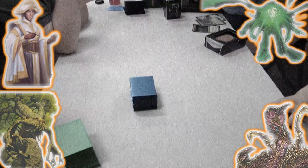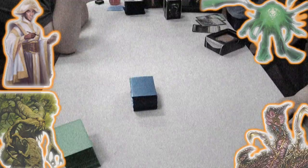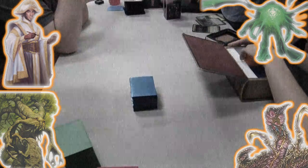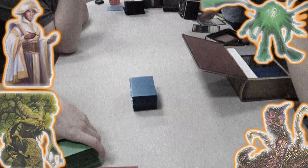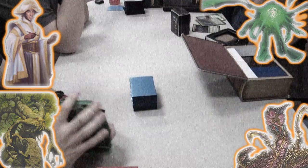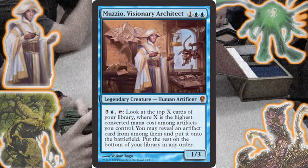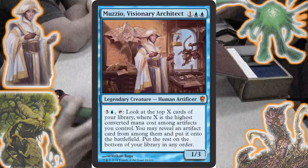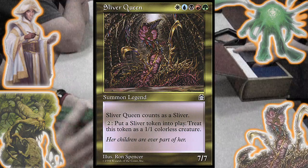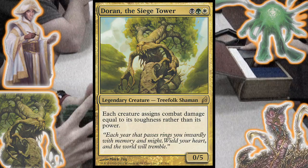Welcome to a spooky Halloween edition of Thronehead Commander where we take on the zombie horde. The horde was initially suggested by YouTube user Michael Paglia many months ago. The parties involved are Nick playing his Muzzio Visionary Architect deck, Trey playing Omnath Locus of Mana, Jon playing his Sliver Queen deck, and myself playing my Doran the Siege Tower deck.